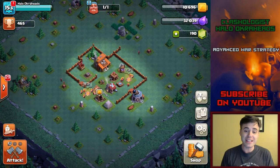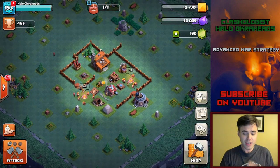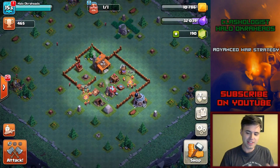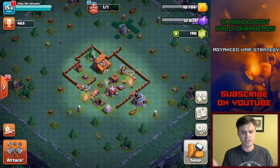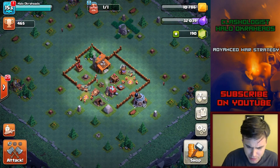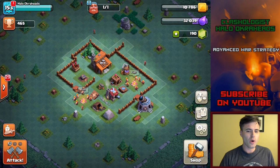Mind you, that's only if you're using all of it straight on clearing. That's a lot of money — it costs a lot. You only get 90,000 elixir per day, so that's 3.68 days. And that's if you just use it straight on the trees. Of course, you're not going to do that — you've got to upgrade your troops and all that good stuff. So that is quite a bit.